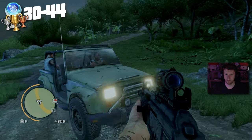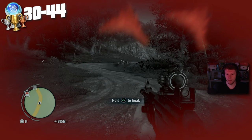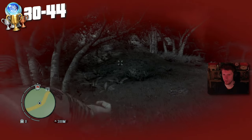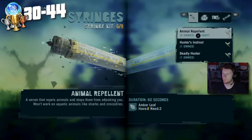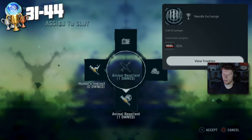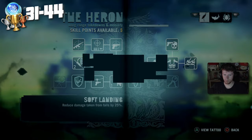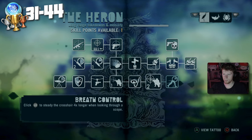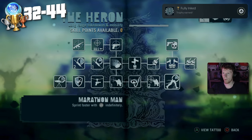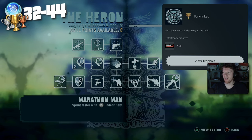About 5 minutes later my friends run me over — I saved them and they run me over, rude. Then we craft a couple more syringes and grab the trophy: Needle Exchange — craft 25 syringes. Since I'd been doing loads of extra stuff you don't really need for the platinum, I'd already reached max level, so I go and buy all the skills and get another trophy: Fully Inked — earn every tattoo by learning all of the skills.